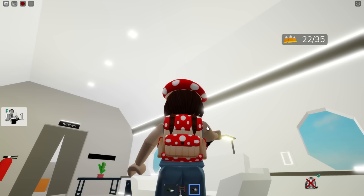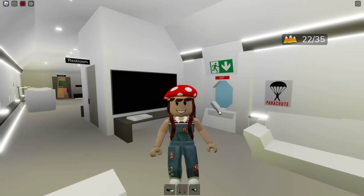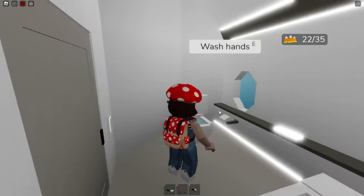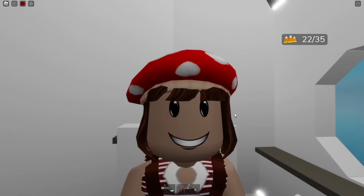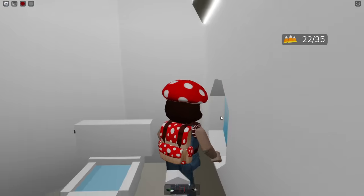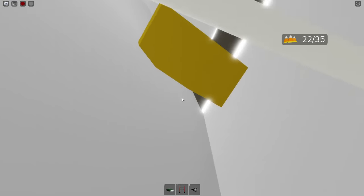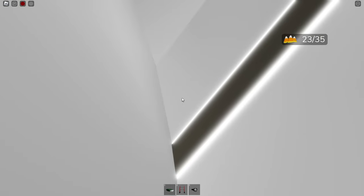Who knew it was so easy to break into a plane? I have to use the restroom — let's go. What a relief. I smell a candy corn — there's turbulence. Let's go through this wall and look up. It's so beautiful, it's so big. Can I jump and get it? Yes!